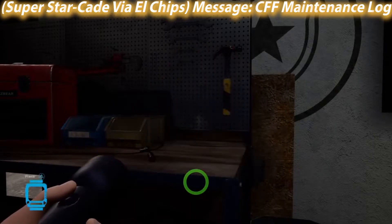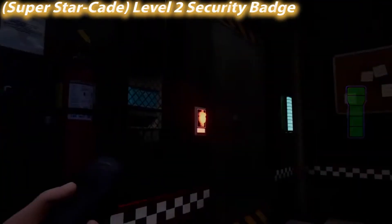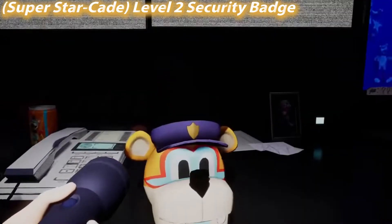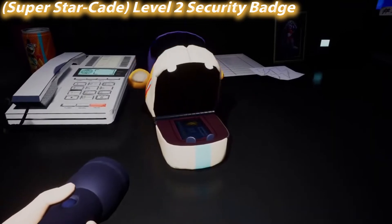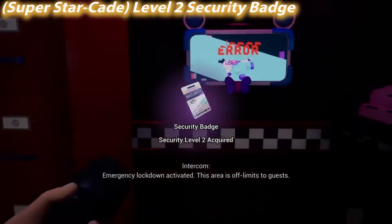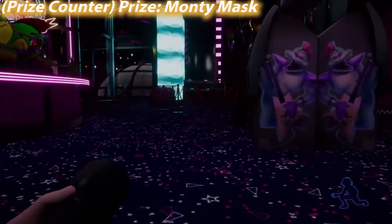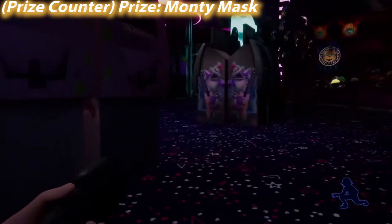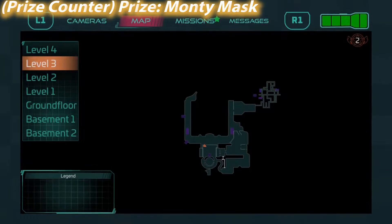You can see all the collectibles through walls except messages. You can't see messages through walls, which is really annoying — if you miss a message you'll be wondering where the one you're missing is. I'm also going to be showing the security badge locations because they are pretty easy to miss. You need them to progress but it's very easy to absentmindedly walk away from them without even picking them up.